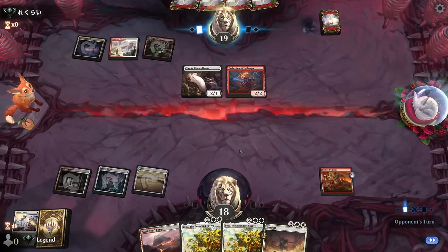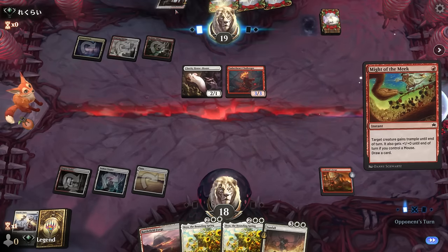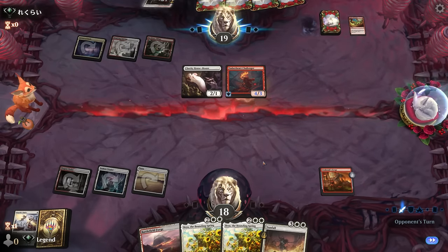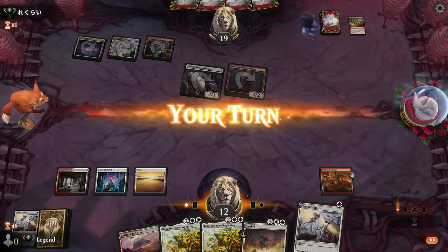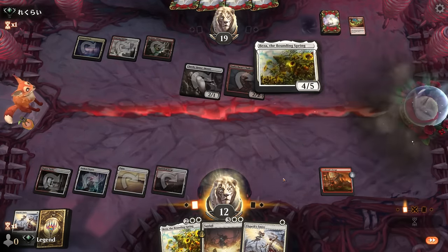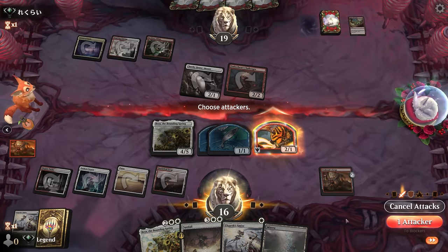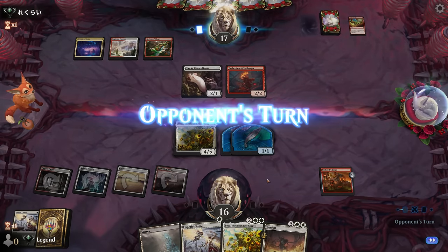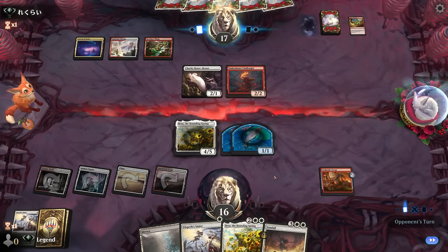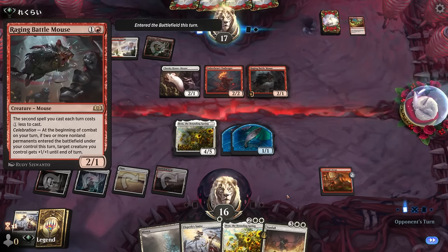Another Challenger rumbles in and they've got a Might of the Meek. At least the Exalt card from Valiant is going to go to waste, but we'll take six. We want to play Beza before we trigger Orobrask's Forge, and we get all modes: gain four, make two tokens, and draw a card. We're living the dream. Another one coming up. A Raging Battle Mouse helps the opponent go wide, which kind of plays into our Sunfall plan.